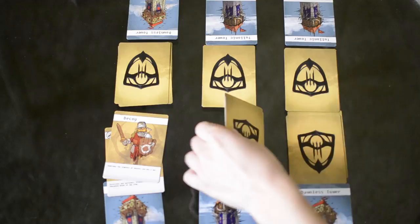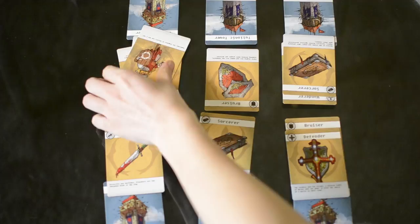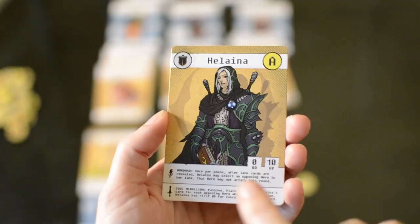The placement stage is followed by the reveal stage, where players flip over all of their lane cards displaying the location of their heroes and discarding their decoys. Players then take turns activating their skills and items, with the player who placed their heroes first choosing first again. Only one skill or item can be activated before the other player may act. There is no limit to the amount of items or skills a player can activate as long as it's their turn to do so. The first player may choose to pass and will still be able to take a turn after the other player, but if the second player passes the reveal stage is over.